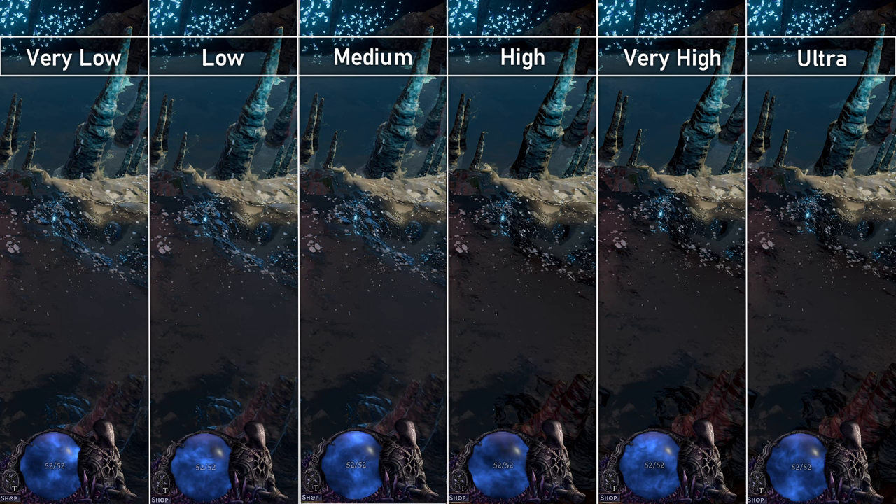Screen space reflections simulate light reflecting off wet surfaces. It's supposed to be less performance intensive than reflection simulations, so it's much more noticeable when the reflection settings are lower. There's no clear difference between very low, low, and even medium. Slight changes with high, and no difference between high and very high. If you have reflections on, I'd set this to very low, as you'll have minimal impact.